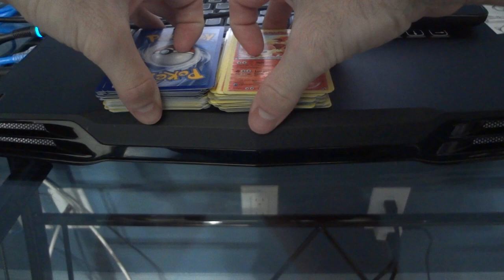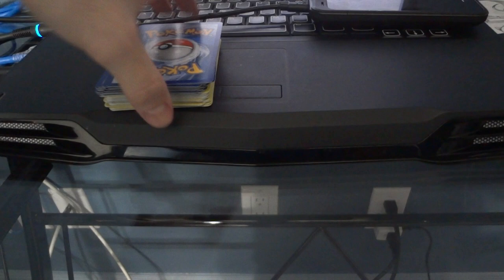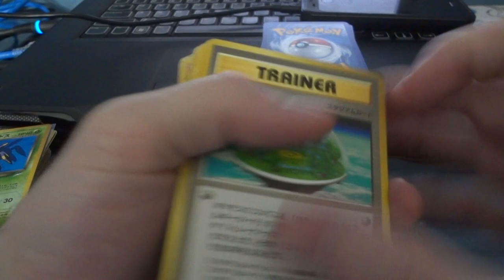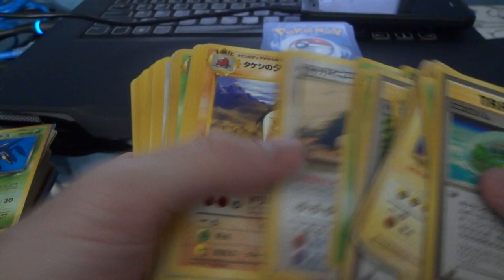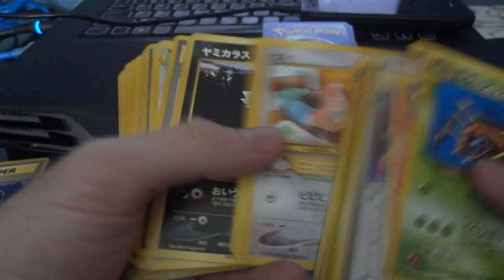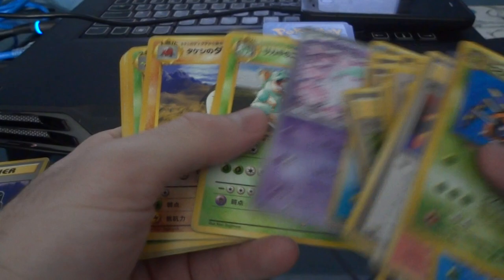There's probably like 30-35 cards in there. Then I have a stack of 28 and 27 cards. And then I have a stack of Japanese rares - the conditions do vary, but a lot of them are in good condition. They're from all different sets. I'm mainly looking for offers on the full lot. There are obviously tons of doubles, but these are all rares - 99% Japanese rares.